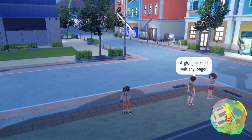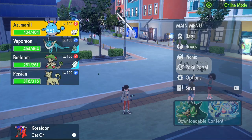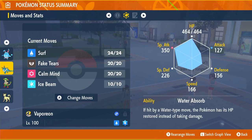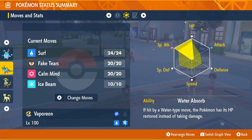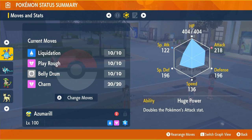Welcome back. Today we're going over the best water type builds for raids. We did this before — the Azumarill physical build used Shell Bell, Water Tera type, Liquidation, Play Rough, Belly Drum, and Charm with Huge Power. The special attacker was Vaporeon with Metronome, Surf, Fake Tears, Calm Mind, Ice Beam, and Water Absorb. Both were very strong Pokemon and still are, but there are Pokemon that are better now.